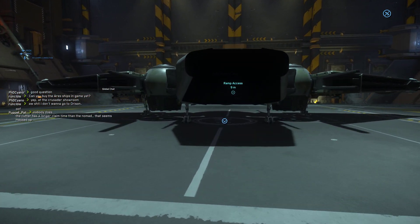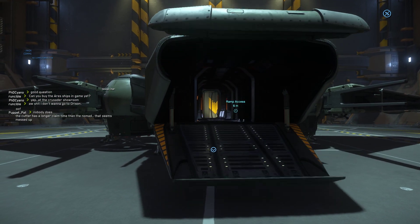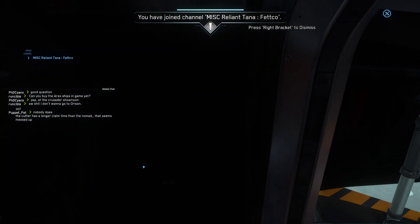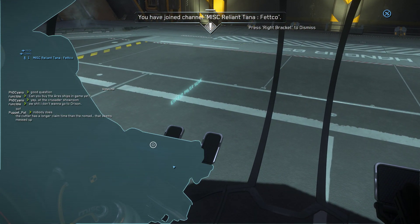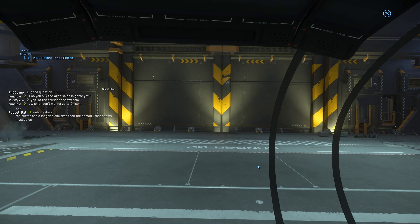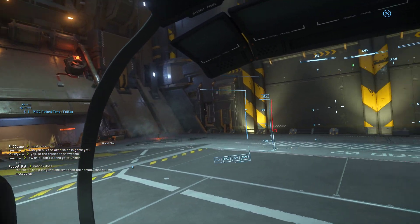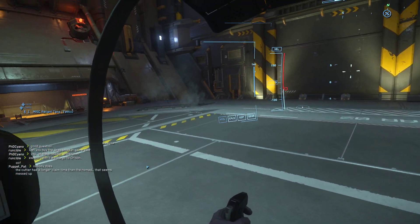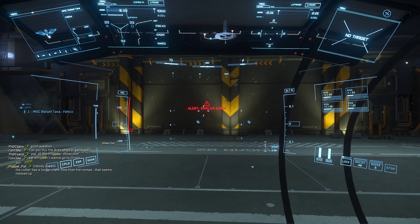Head tracking I don't have turned on for FPS stuff — I find that it's awkward to try to aim. However, as soon as I sit down in the pilot seat it'll activate. I'm using TrackIR, although you can also use web cameras, Tobii eye tracker, and free track options. As I look around inside my ship, I'm doing this just by moving my head around, and it allows you to get very good situational awareness. So we'll start the ship up and take off.